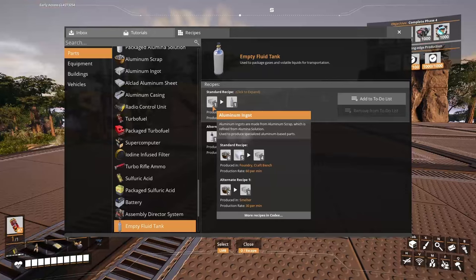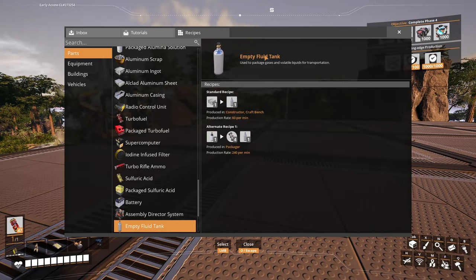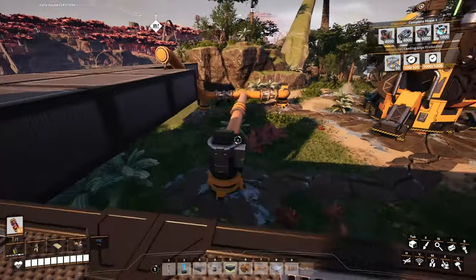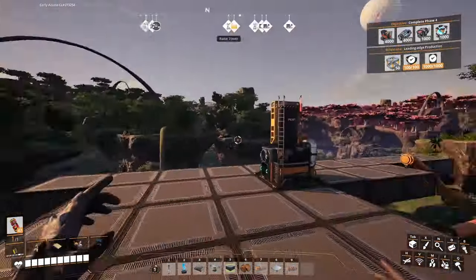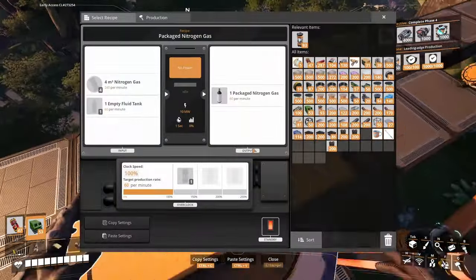Look at that. To transport this nitrogen gas, I'm going to need some empty fluid tanks, which I've honestly never used. I usually just make a gigantic pipeline, but it's kind of ugly and I want to do things better this time. So I'm going to use a packager.